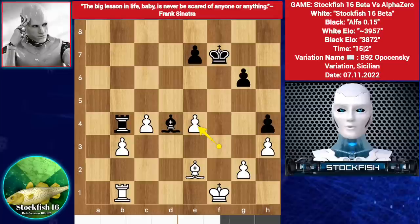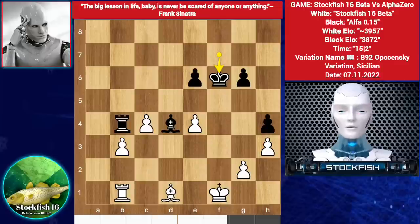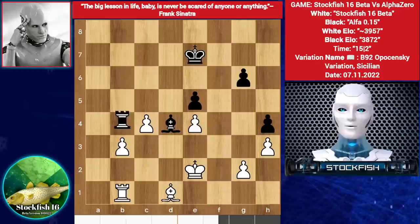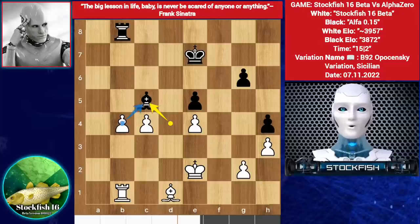Bishop takes E4, F captures on E4. E6, Stockfish played Bishop D1, King comes to F6. King E2, King E7. King D3, we have E5. King E2, Rook back to B8. B4, Bishop C5 — you can't take the Bishop because of this — so B5.